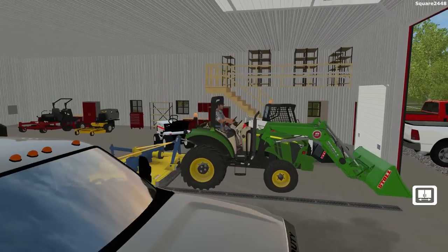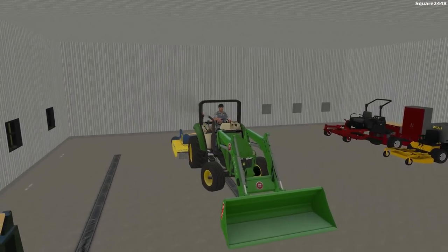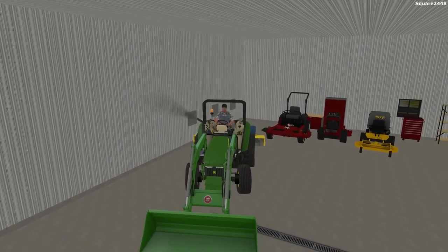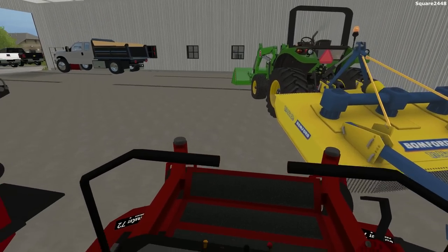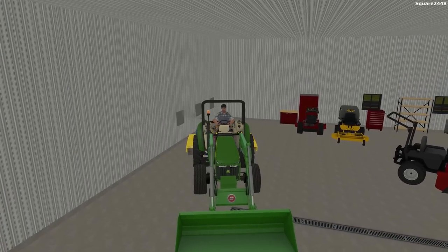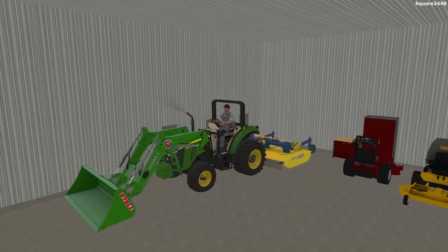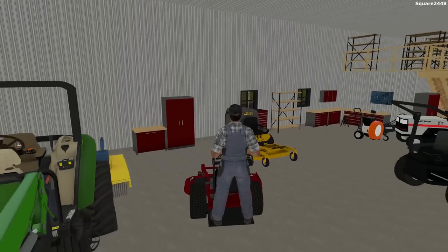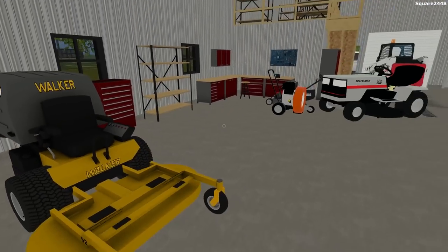Since we don't use the John Deere tractor too much, we'll back it up and move it because we'll probably be using the skid steer more. We'll pull out and leave it running while we reorganize. This actually fits pretty well right there. Next, to save room with the mowers, we'll put them right in front of each other — that might be a little easier. Looks like we probably just have enough room, so we'll turn the Walker on and move it over.